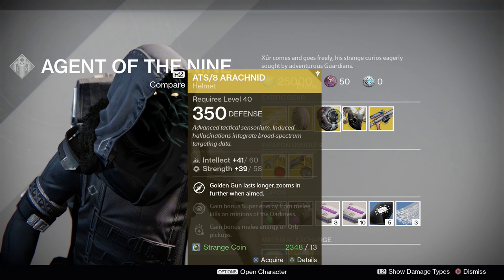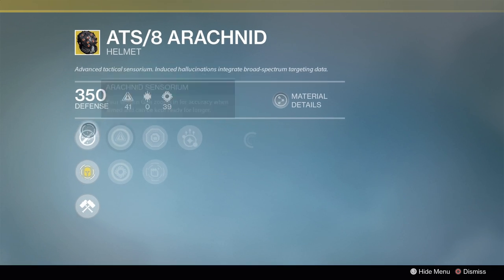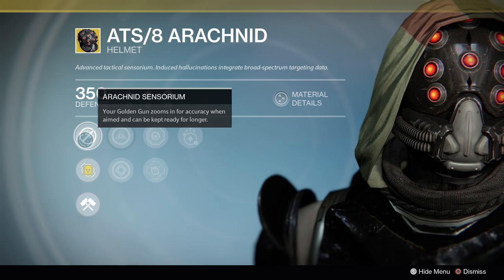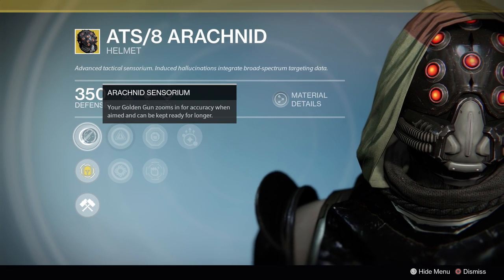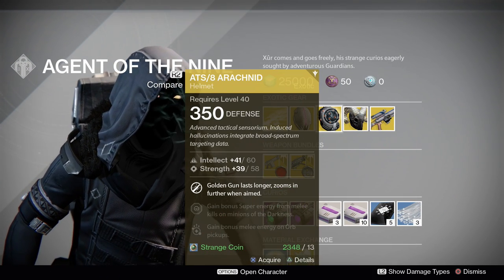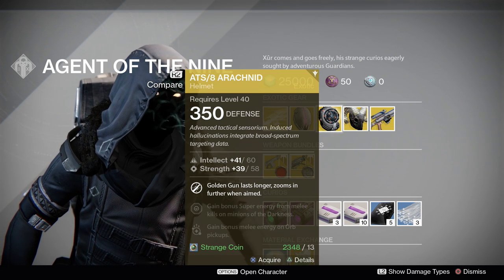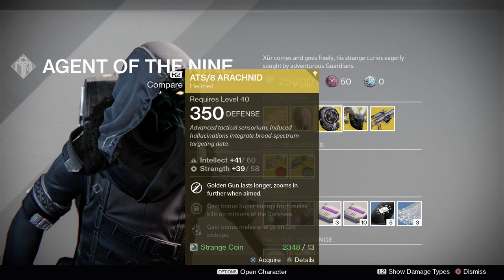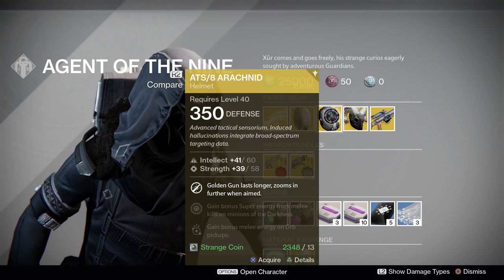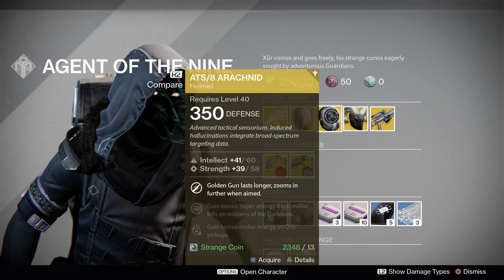The ATS-8 Arachnid — it's an okay roll yet again. It's bad. This thing's just absolutely bad. Your Golden Gun zooms in for accuracy when aimed and can be kept ready for longer. The 'kept ready for longer' thing — I don't really know why you need your Golden Gun to last longer. It already lasts like 10 seconds, and it's a very generous roaming super considering you get to one-shot anyone with it in PvP.